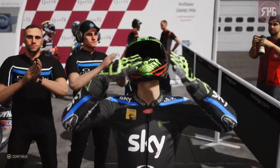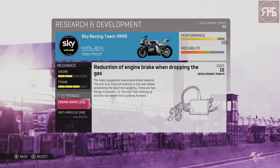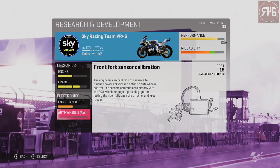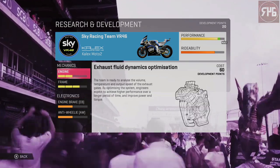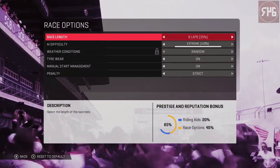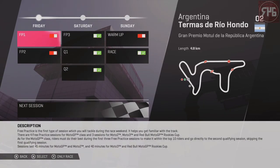Round two is Argentina. We've got some upgrades we can do — mainly electronics, that's the only thing we can afford. So we'll do both of them: engine braking and anti-wheelie, because they only cost 15 at the moment. Now they both cost 30 so we can't afford the engine and frame upgrades. That's all fine — off to round two, Argentina. Let's go do this.